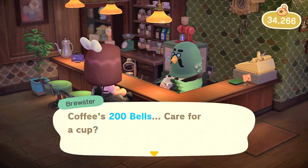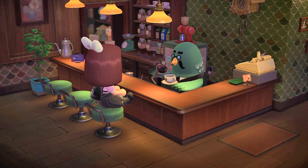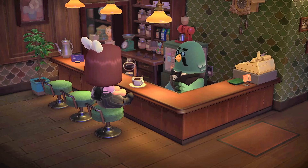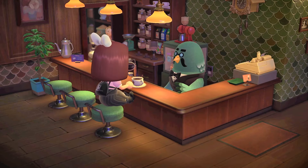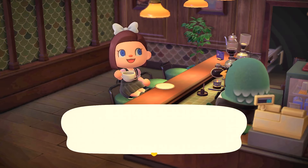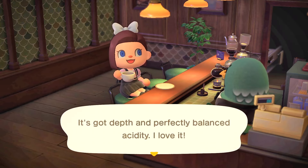Brewster says 'Thanks for passing that message on back on that remote island.' Coffee is 200 bells — I'll take one. Not sure if they only sell coffee here, hopefully they sell tea and other things too. The animation is great! He says 'Here you go, one cup of the house special — drink up and enjoy.' Wow, it's super good!